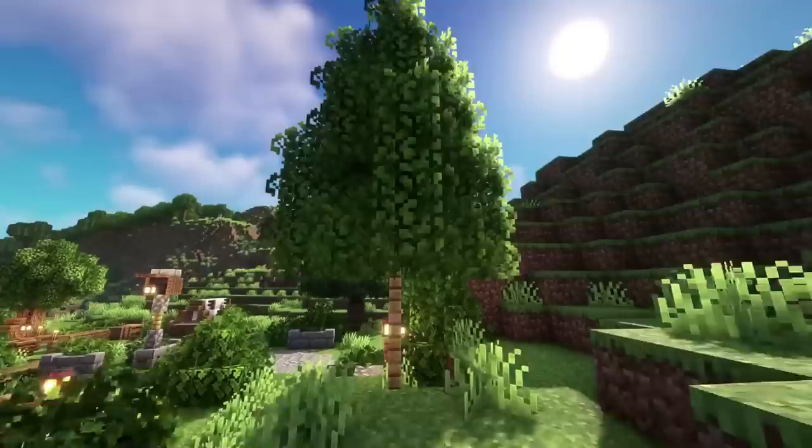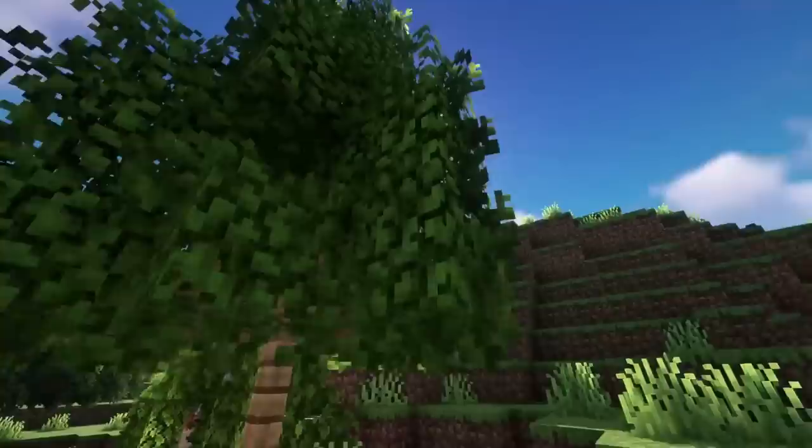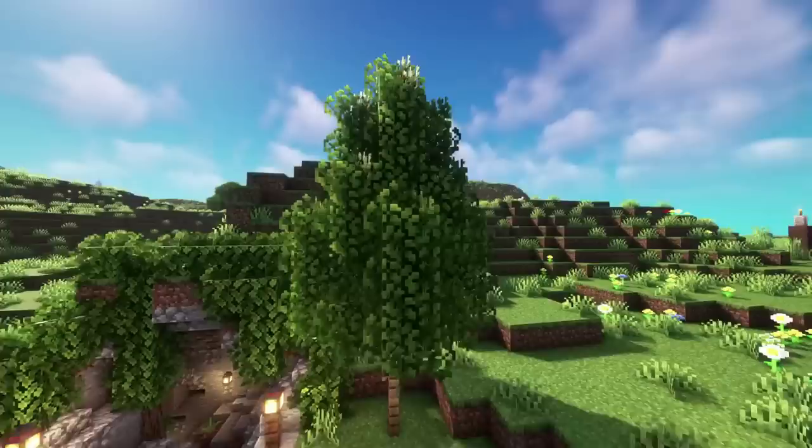And then finally we've got a poplar tree — just a fence post going up in a straight line, about nine posts, coming out just one level and then putting leaves all around each side. It needs to be fairly straight up and down; you don't want it too fat at the bottom otherwise it will look uneven. Poplars are very straight and thin.